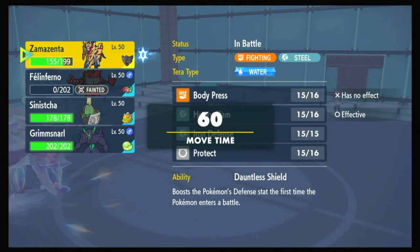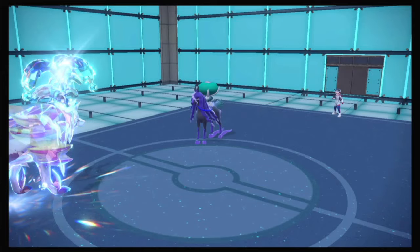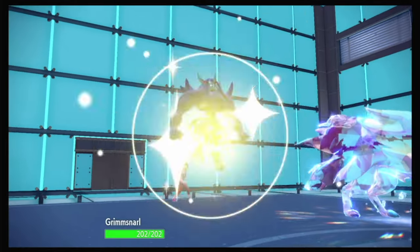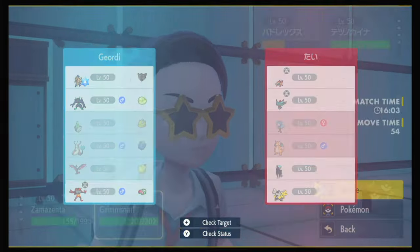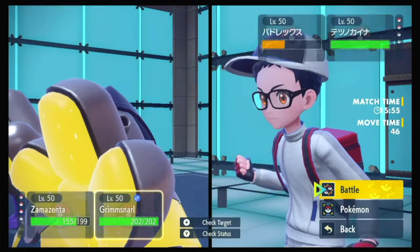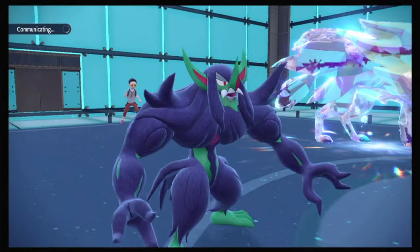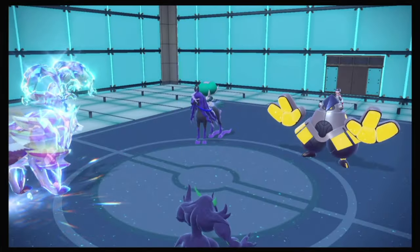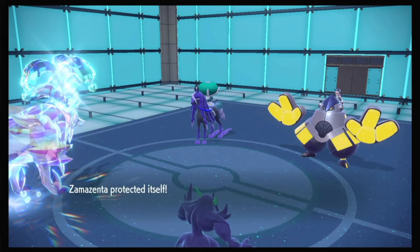They've got Iron Hands, so they can Fake Out — which is annoying, but what can you do? I'm just gonna Protect. Were they saving Tera for this? Maybe they Fake Out into Grimmsnarl? That's not the worst thing in the world. I'll Protect Zamazenta and try to put up a Light Screen. I think my Defense is high enough, and I can always raise it. A Protect — I did not expect that. That's really cool, I'm so cool with that.